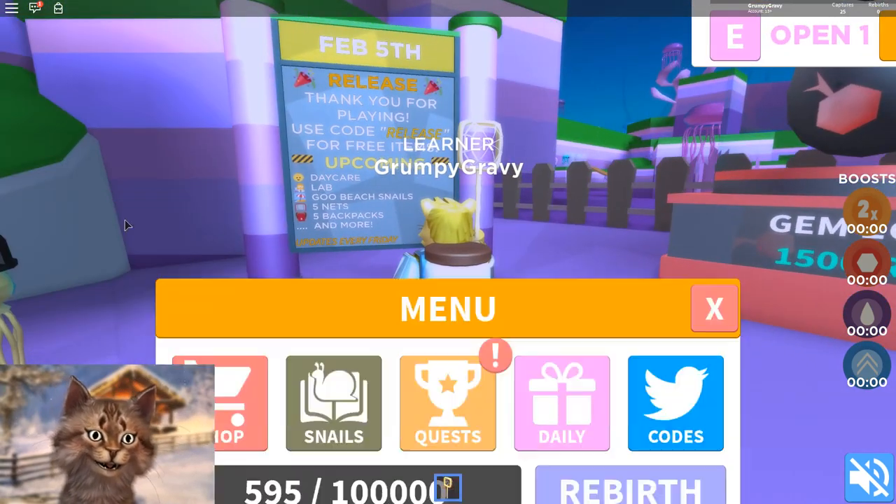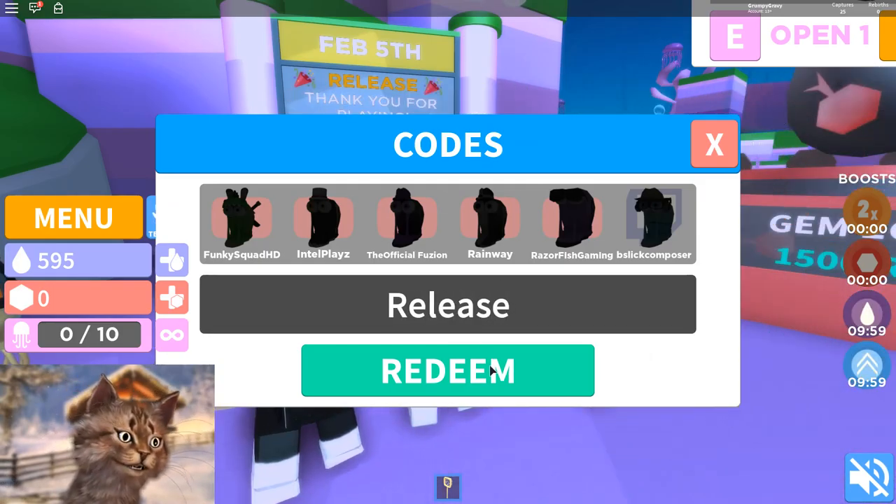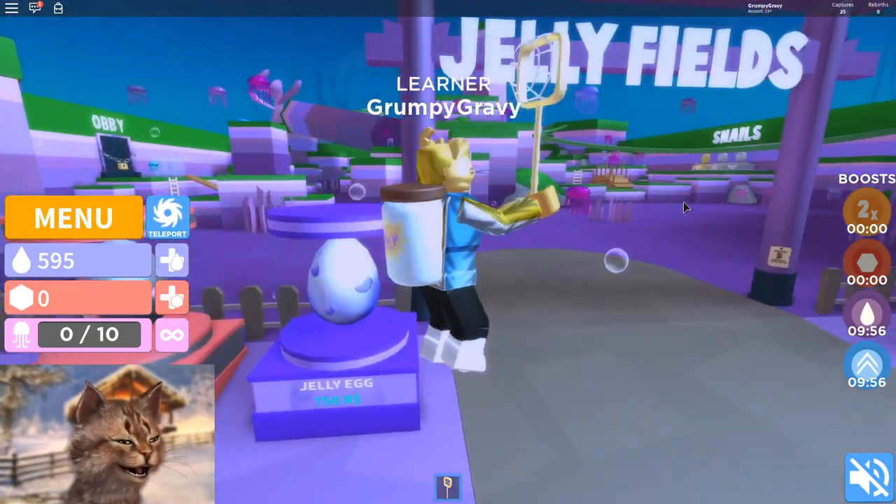And there's a code here: release. Let's type that in. Release. Redeem. Oh, we got a boost. Nice.